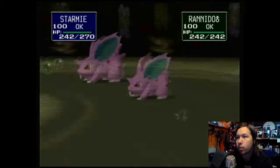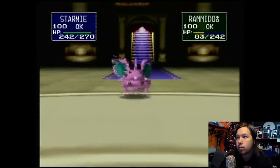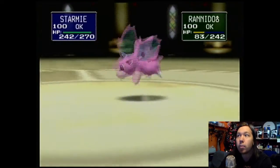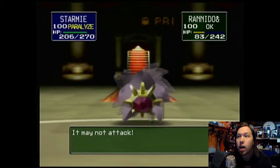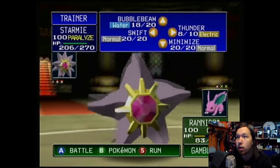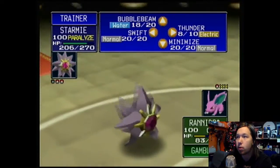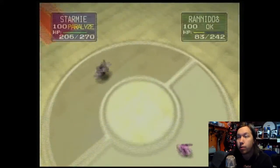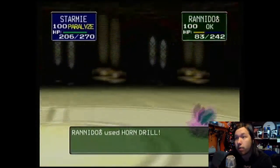And we get STAB with Bubble Beam — Same Type Attack Bonus. For those who don't know what STAB is: it means if you use a move of the same type as a Pokémon, it gets 1.5 times the damage. So if you STAB and it's a crit, it's like 2.5 damage.